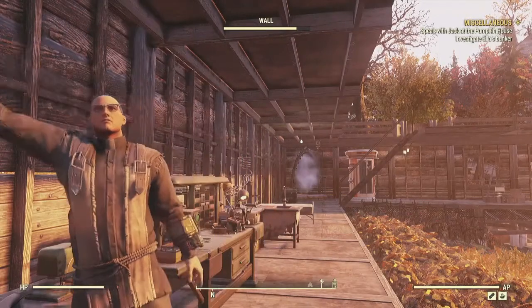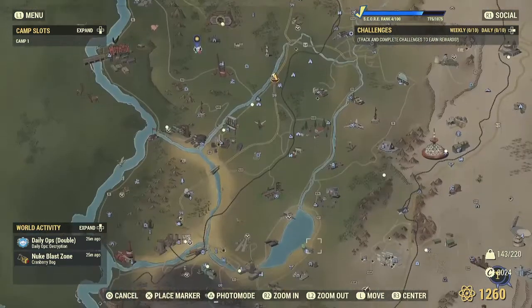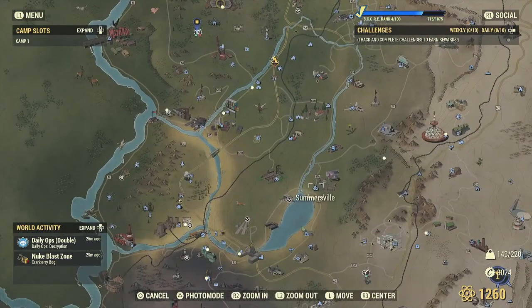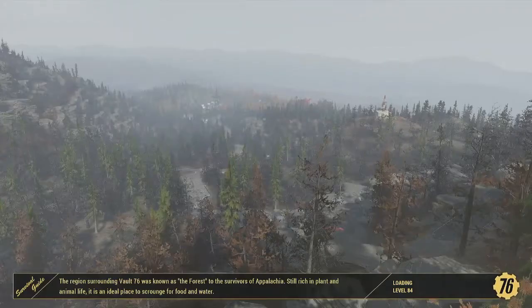Alright everybody, we're going to do this by the book — that is, we're going to look for books, because when you break down books you get cloth. And to make gunpowder you need cloth and acid. Here's where I like to go to get books: Summersville. We'll see if there's any here.